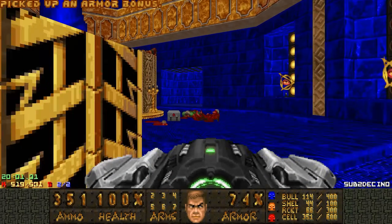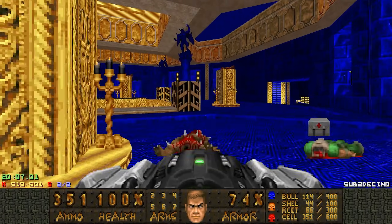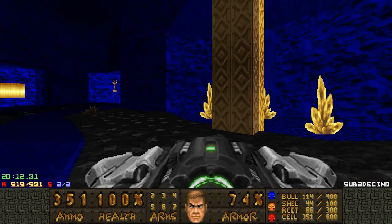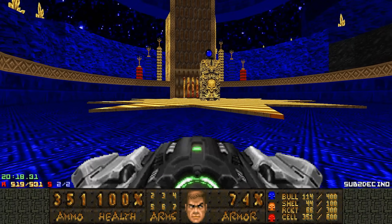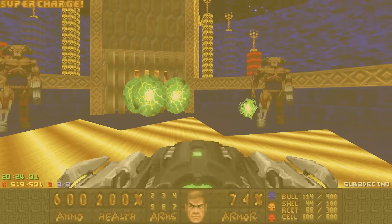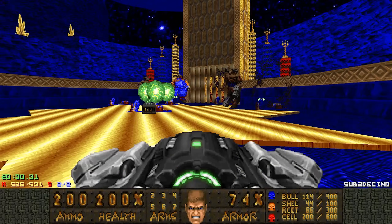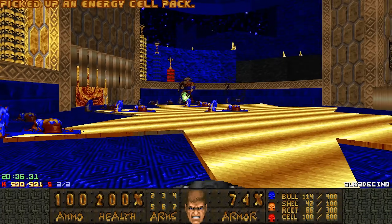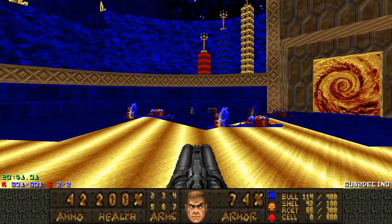The BFG is the yellow key — so the BFG cannot be missed. Let's do the final fight, which is pretty crazy. Let's pre-fire the BFG because we have a lot of golden cybers to deal with. As you can see, the BFG fires three BFG balls. It's pretty crazy. And that's all the kills and secrets.